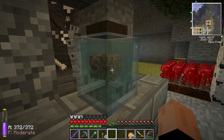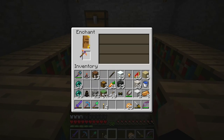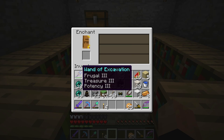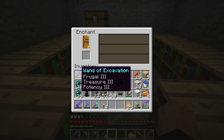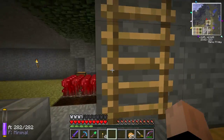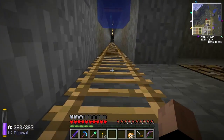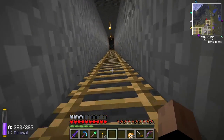So let's put this in now. Silk Touch 1 and Efficiency 4 — that should be interesting. I don't know how that's going to work with Treasure 3, though. Because if I get Treasure 3 and Silk Touch, will it mine up the things that Treasure would affect as the block instead? That's the question I want to know, so we'll see what happens.